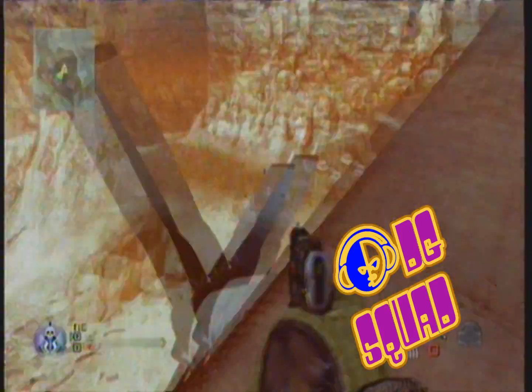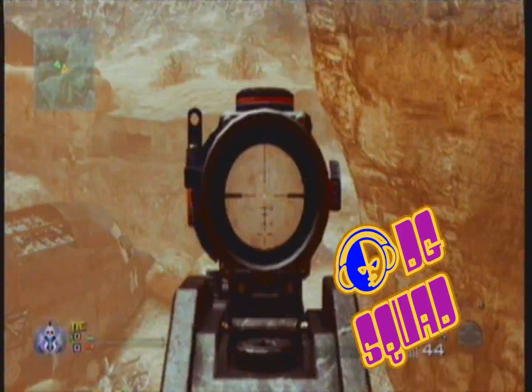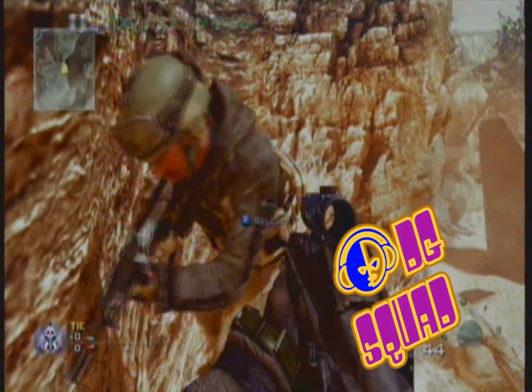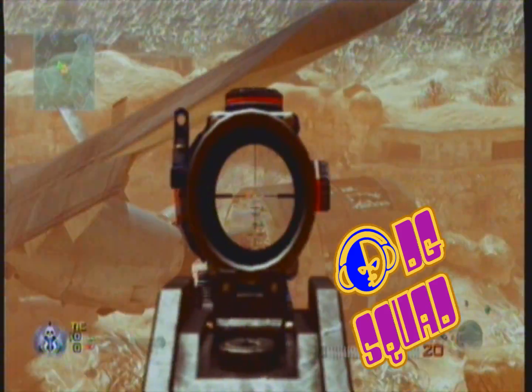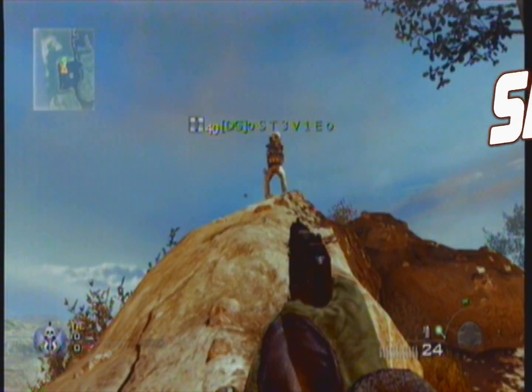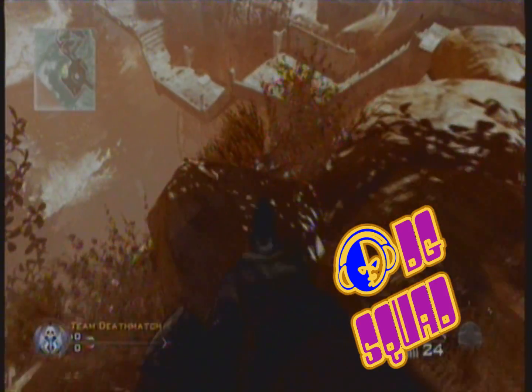Most people know spot four, but just for those of you that don't: jump into this little bit of iron, then jump onto this little ledge. Do it like how I did it, not how my mate did it, because he totally flopped that.